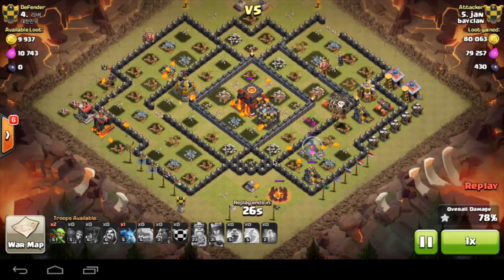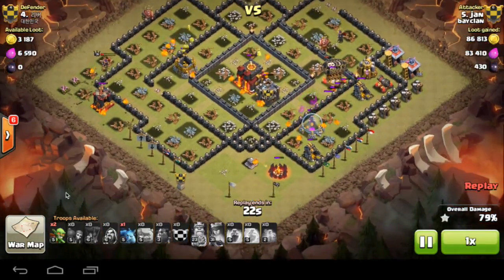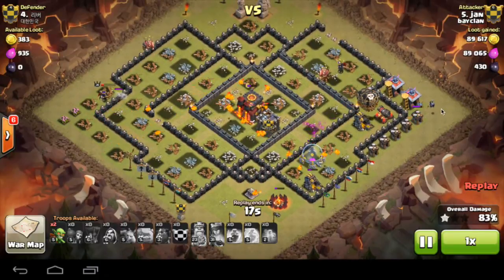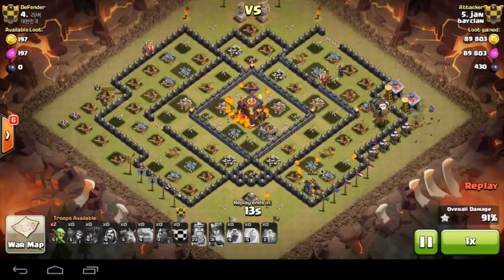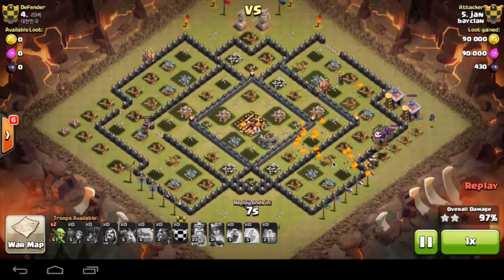So there you have it, it's a brilliant strategy — very strong and effective once you get the hang of it. He still has two Goblins and a Minion available; one Minion goes down, and the two Goblins aren't even needed. He can save himself a couple hundred Elixir there. More play to Jan there — it's a brilliant strategy.